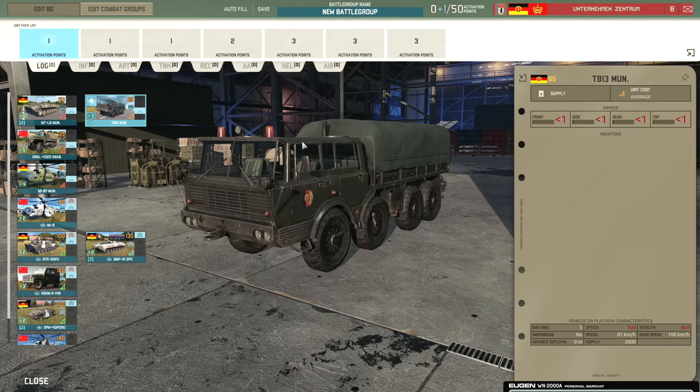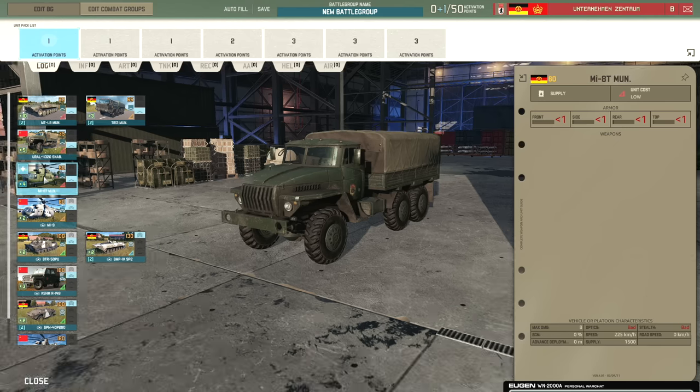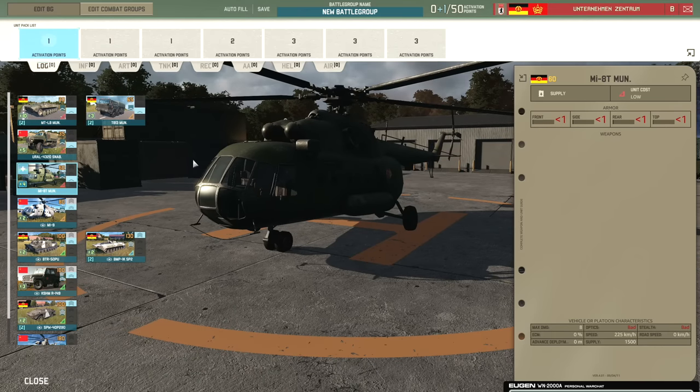Then we have the T813 with 2,000 supply per unit — very good for sitting by big AA units like Cubs and Books that have large supply costs for their AA. Then we have the Euro which comes with 1,000 supply per unit at 35 points. And there's the MI-8T which comes with 1,500 supply; you get four of these on a card, so a total of 6,000 supply — the same as the T813 overall between all units on a card.